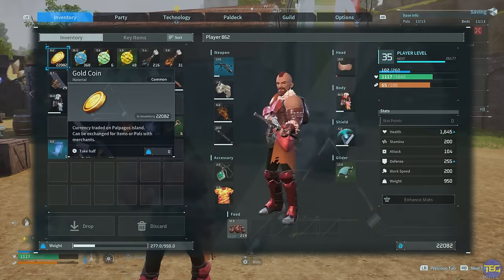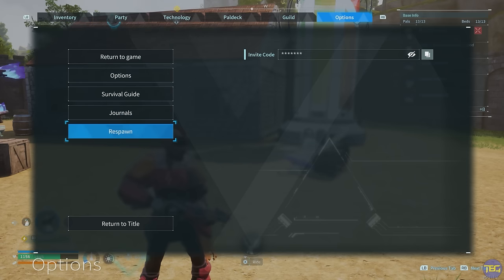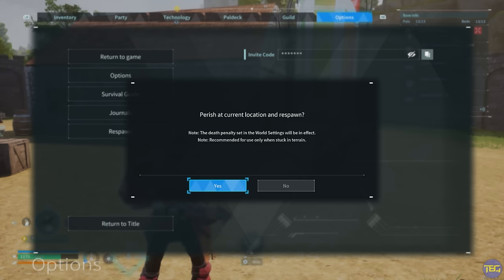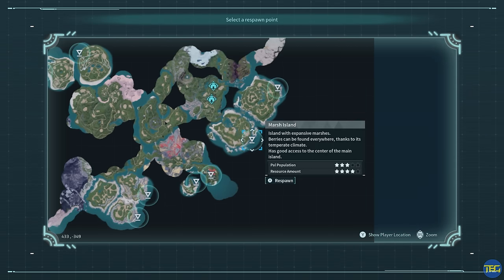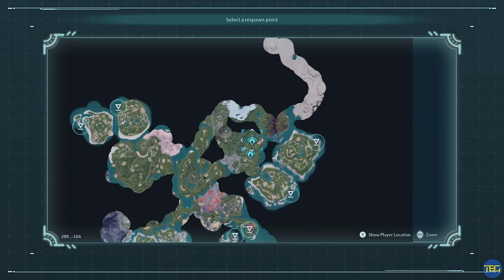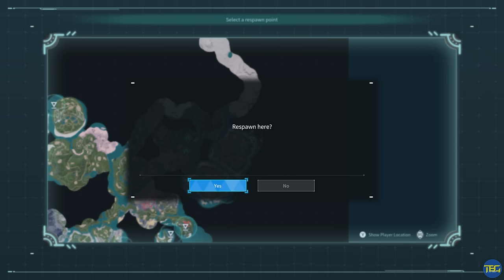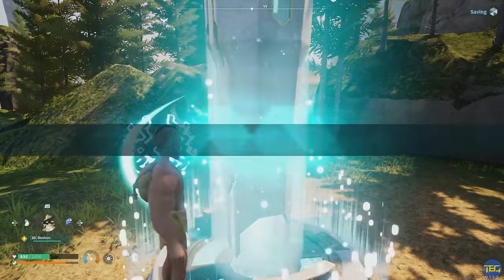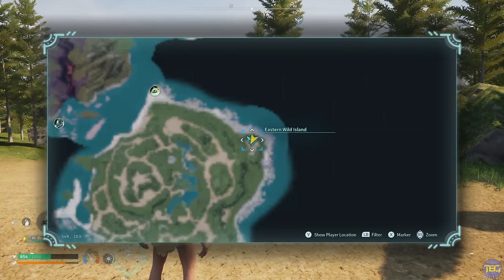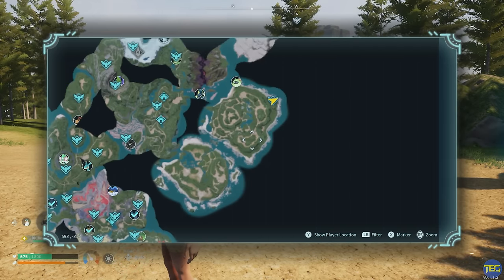Something useful to know when you first start a new world: there are a lot of spawn points you can essentially fast travel to by forcing a respawn. Go into your options, go to respawn and select yes — you'll get all these different preset spawn locations even if you don't have a fast travel spot there. What you can do is go to each of these spawn points, run around, and grab a nearby fast travel point. A lot of them have one right there, giving you fast travel coverage across the map quickly.